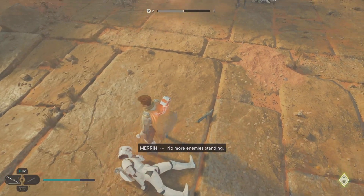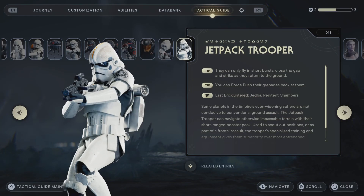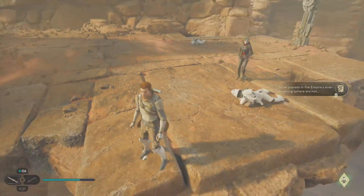Scan. Find something. Jetpacked trooper — let's go, we got another entry. Can only fly in short bursts. Close the gap and strike as they return to the ground. Force plus grenades. Interesting. They can navigate stuff that's unconventional — that's all you need to know.